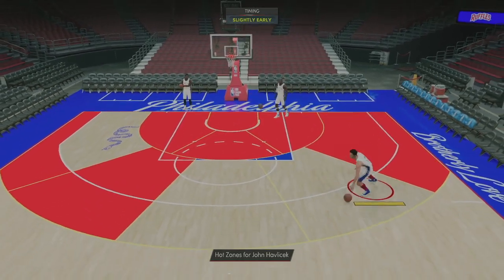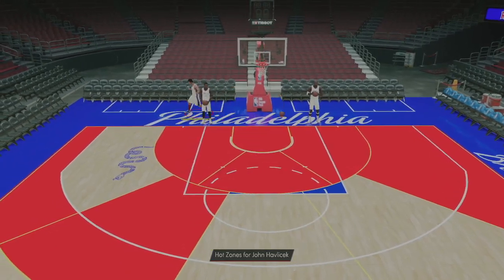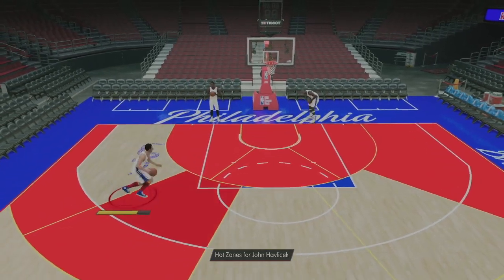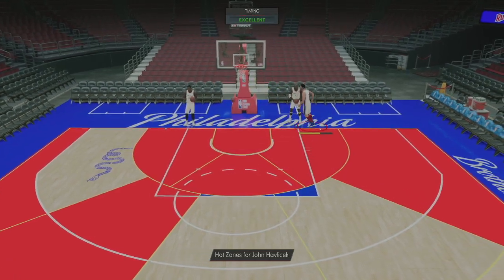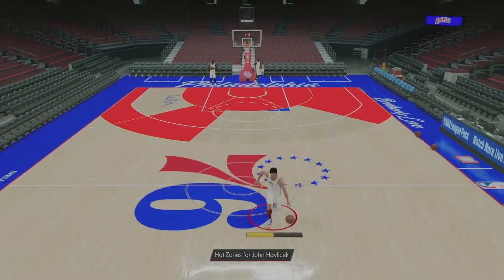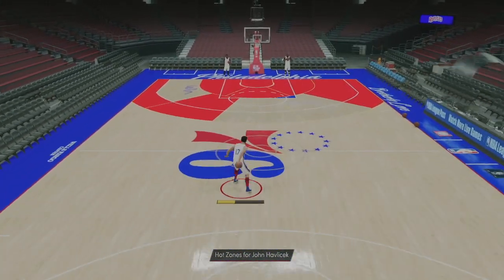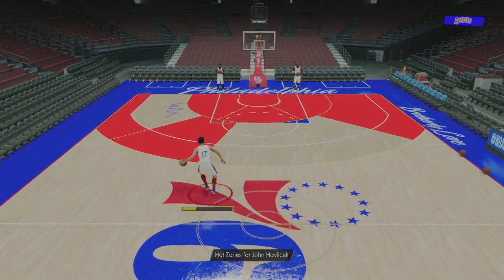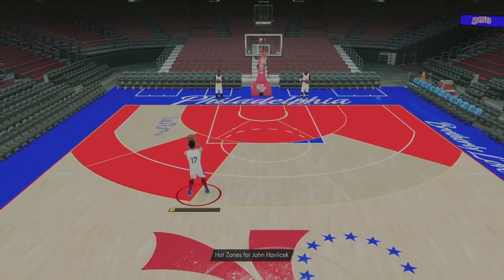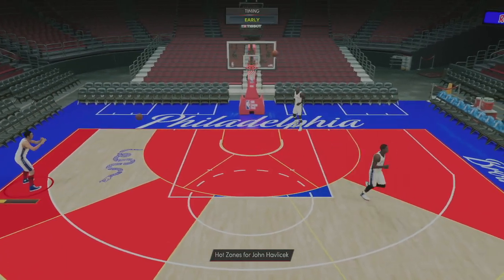Let's see if he can get up on the rim with that 75 driving dunk — he can get up a little, decent, nothing crazy. He's not gonna be catching bodies, but pretty good dunker. He's gonna get you the dunk animation, that's what matters. Behind-the-back is terrible, not gonna lie. Between-the-legs not the best either, so he's not gonna be the best ball handler out here.